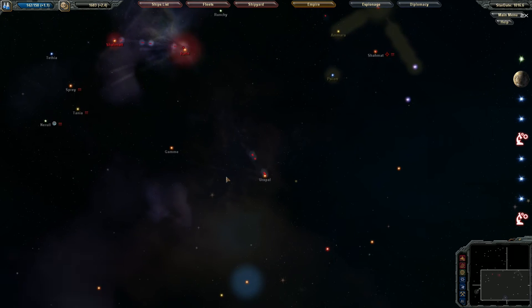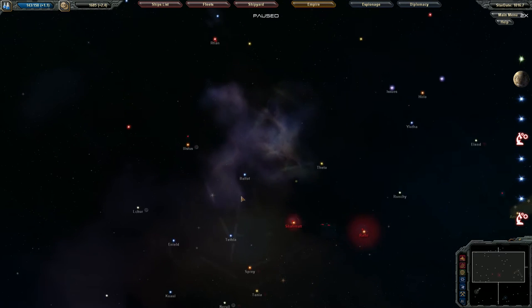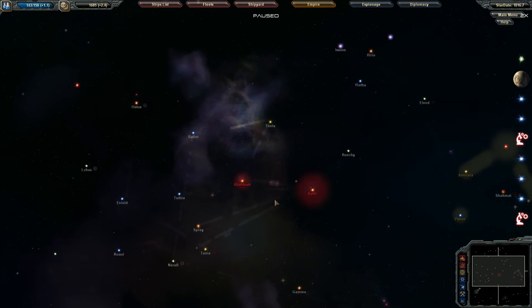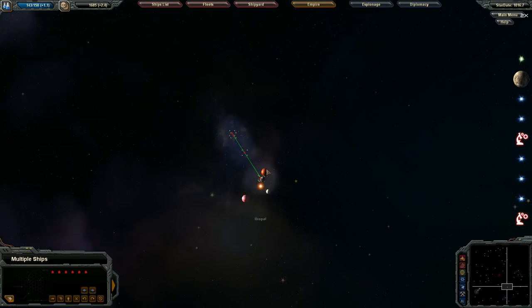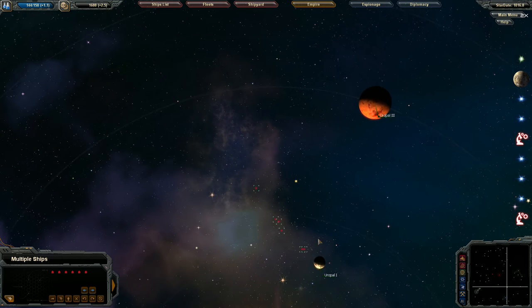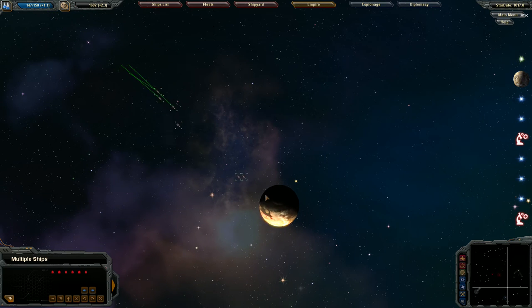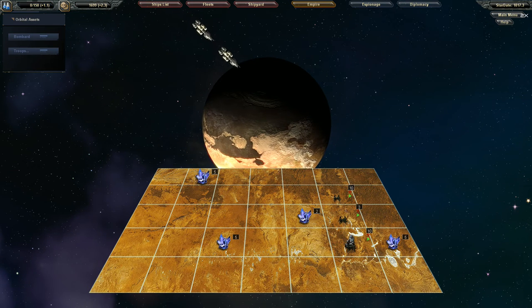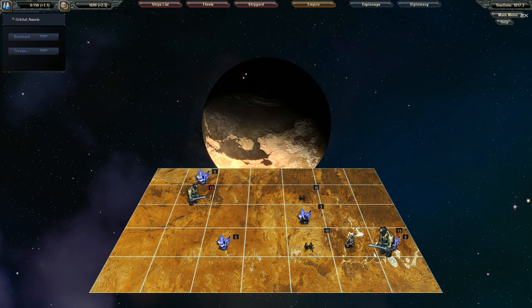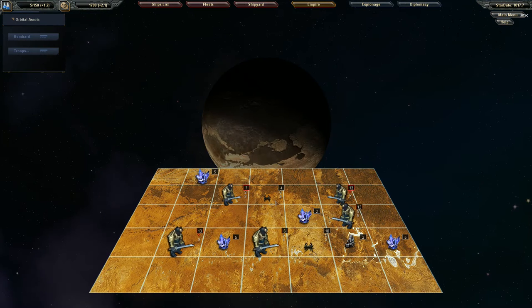All our troops are heading down there — they're almost all the way there. There are other anomalies around the area but I sent them all down here. Let's launch an assault on this planet as soon as they all arrive. Here they go — they're going to assault this planet. I really don't know if it's enough to take them out, but I think it's going to be enough — yes, it looks like we're going to clear them out.